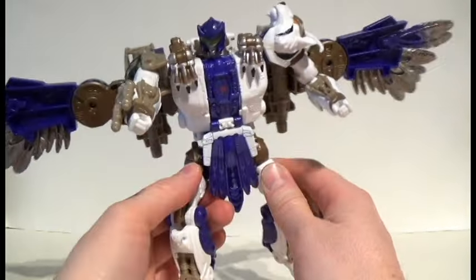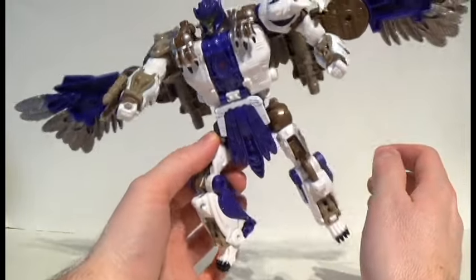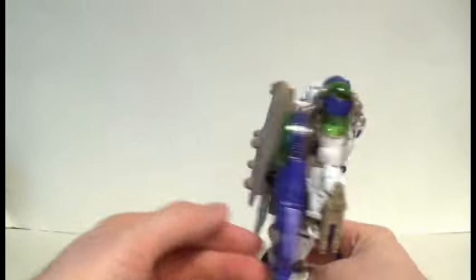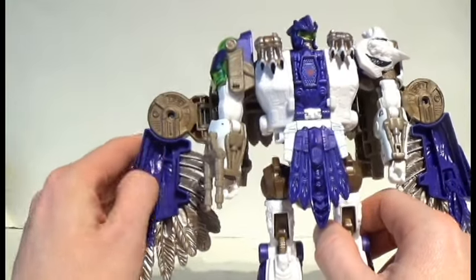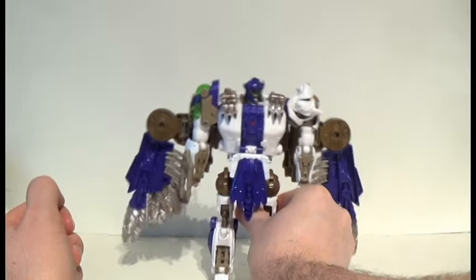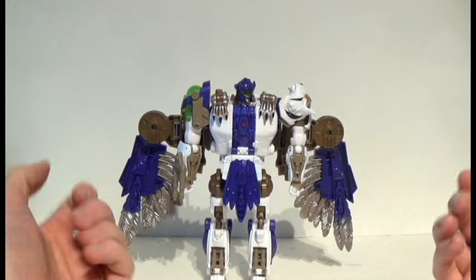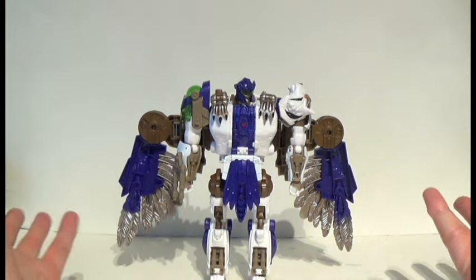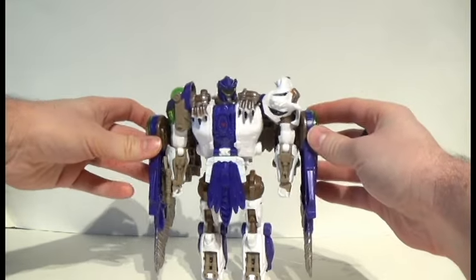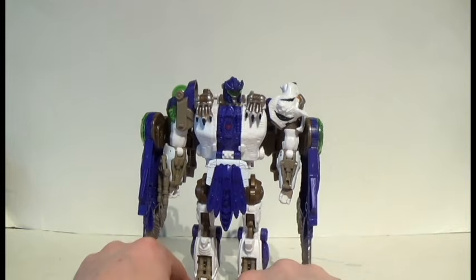Tigerhawk has always been a favorite of mine, and the boy just looks dynamic when he's flying. Probably the one thing you've noticed is that on the inside of the wings they've gone ahead and it's not waffling like we traditionally see — it's very hollow, which of course from the front in robot mode you do notice. But for me it's something that doesn't tremendously bug me. Plus, if you want to go a little bit more show-accurate, there were many times in the show he had his wings kind of collapsed around like a pseudo cape. So if it does bug you, that's an option.